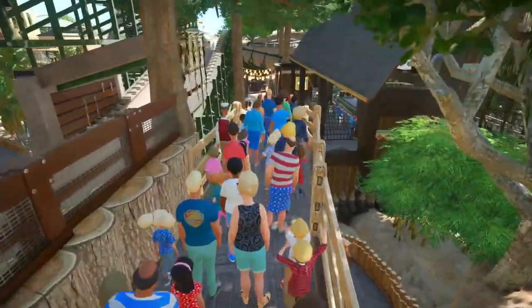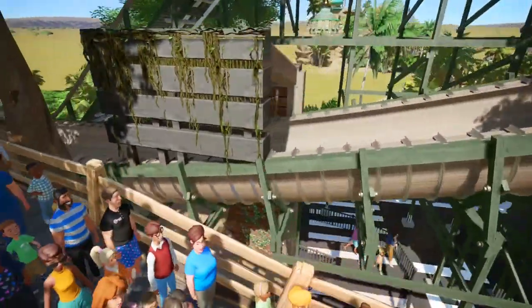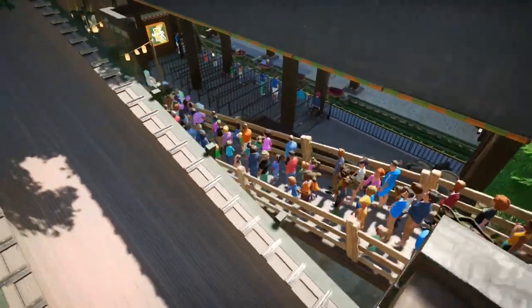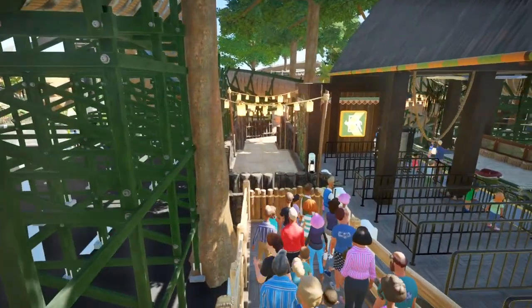Using some of the lanterns — I didn't want to overdo it as it is a jungle kind of theme, and there obviously wouldn't be too much artificial light in the jungle. You head down and then go around again — it is a bit of a pointless loop going up for no reason, but it's all good for the scenery of the queue. Then we've got some more overheads just using the beam pieces that I used before.